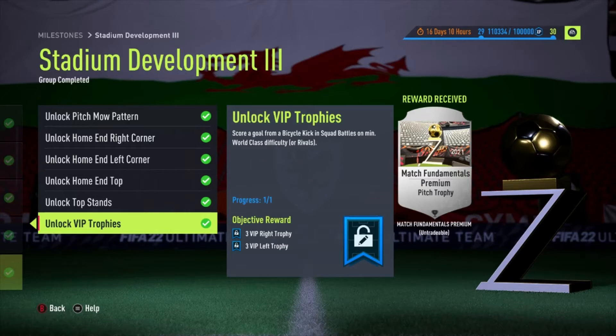I looked online for other videos and guides, and I just wanted to share how I managed it so maybe that will help you. I was lucky enough to pack a Gary Lineker icon card quite early on — literally a week and a half into the game — from a random marquee matchups pack, which is why I've got him up front. Not many people will have icons at this stage, but you could do it with any reasonable striker, though agility and volleys are important traits to have decent stats in.